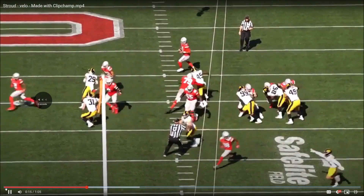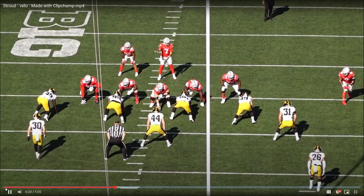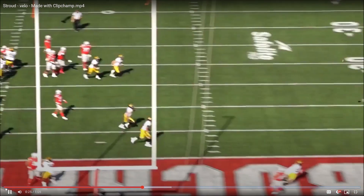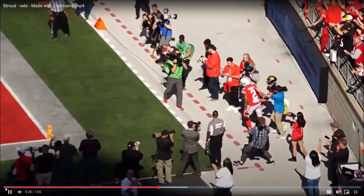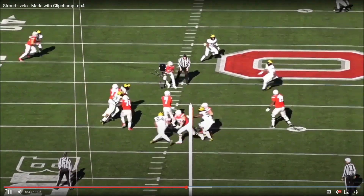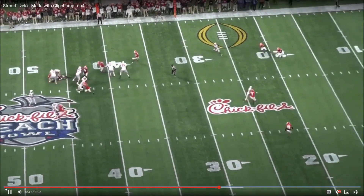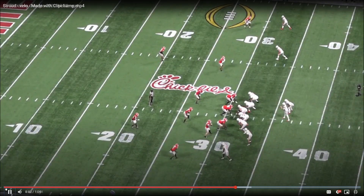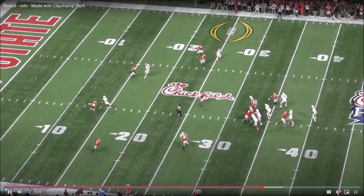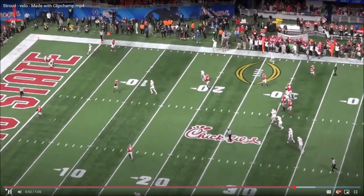One thing CJ Stroud really does have is incredible touch — you can see him lay the ball gently into three-man coverage with great accuracy. His feathery touch makes the ball really easy for his receivers to catch. There's another beautiful dime that lands gently on the hands — not one of these knuckle-breakers like Brett Favre famously used to throw. I give him a B on velocity, an A-minus on touch, and a B-plus on velocity control generally.